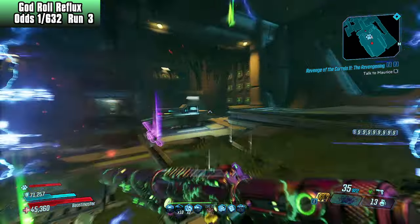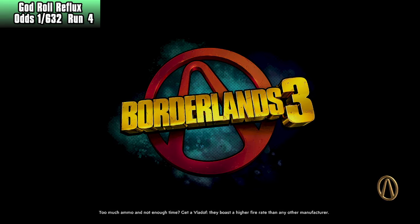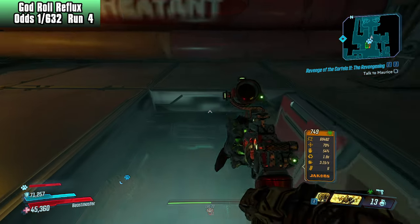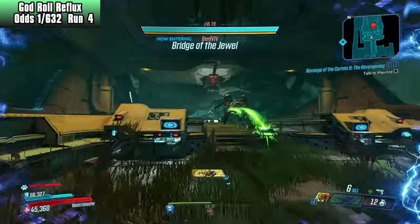If I get a little bit closer with the King's Call or Queen's Call, I think I could do a little bit better. Run number 4. We're well on our way to 632. Excited to try this farm out. We really want that x14 projectile Reflux — that's the big one, that's the one with all the juice. Let's use the Queen's Call this time. Toss a nade, let's get a little bit closer than last time — it should give us the edge we need. There we go.